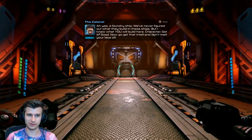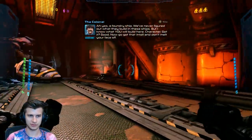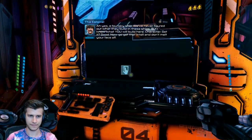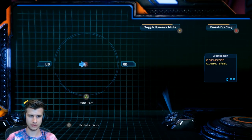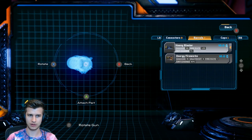I'm blue — why am I blue? We've never figured out what they build on these ships, but I know what you will build here: character. Now go get that intel, and don't melt your face off. The data core should only be a few rooms in — it should be as simple as getting in, getting the core, and getting out. Nice and easy.